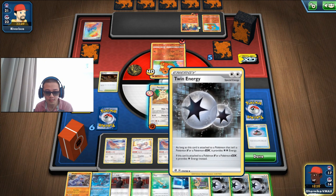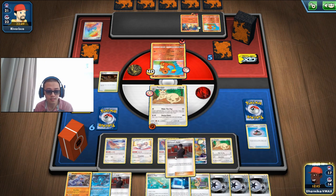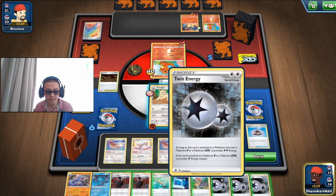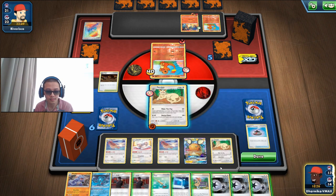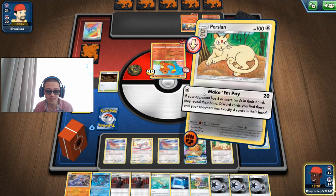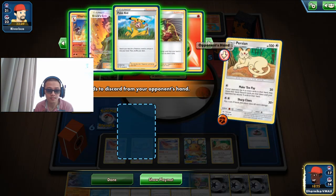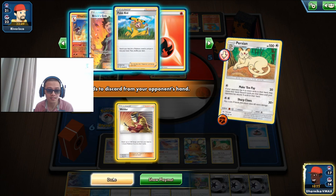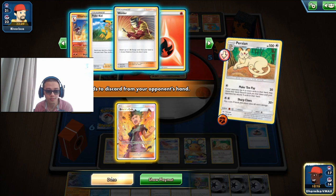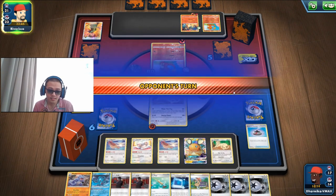I don't want to be using too many Twin Energies. Let's discard the Welder obviously. Actually it would be better to discard that one. Let's let them Welder — if we let them Welder they can switch and kill our Persian, but at least they can't do a reshuffle. If they shuffle back six cards that's a lot to discard, so I'd rather they charge themselves and knock our Persian than us having to do more work.